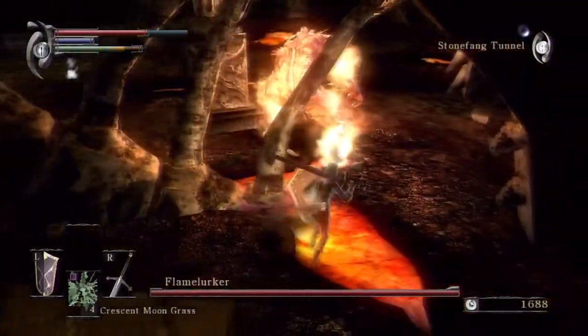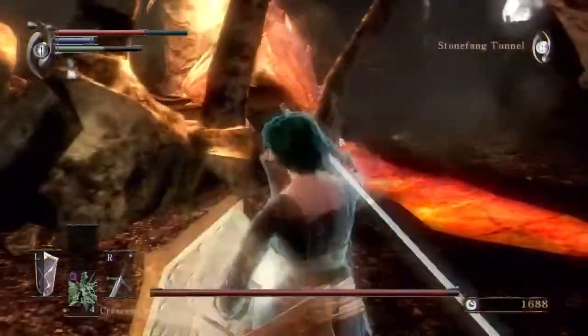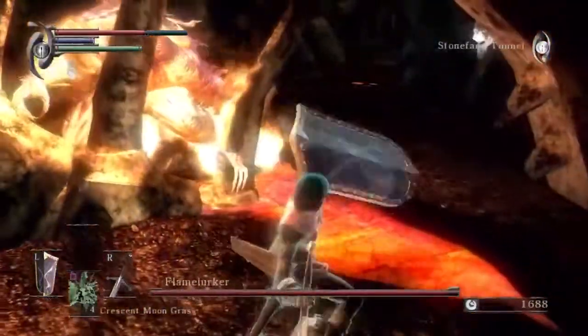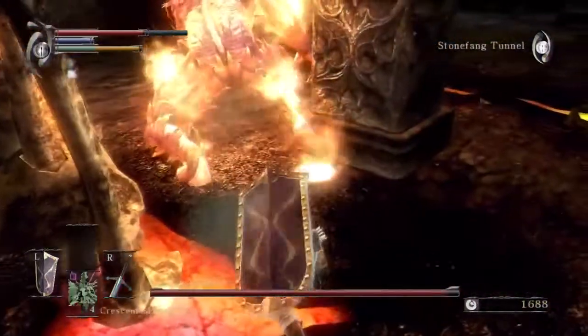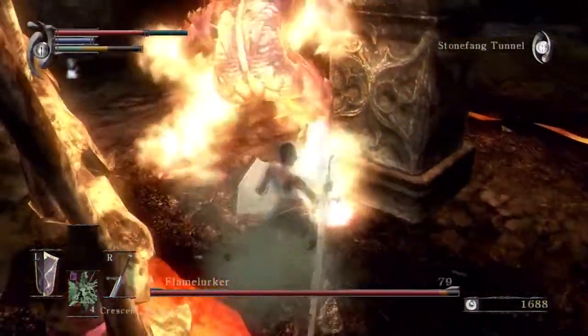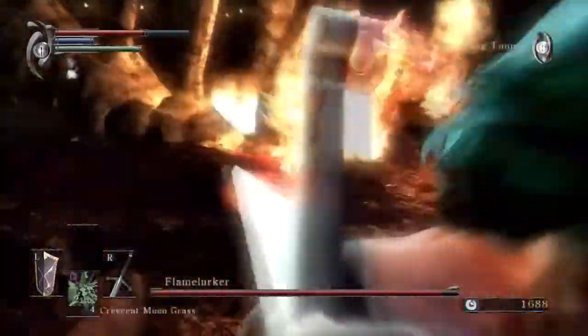Now it uses one of the infamous — maybe not the one, but one of the many exploits available in this room. I'm using Thief's Ring, and Flame Lurker with the Thief's Ring on is kind of a dipshit.